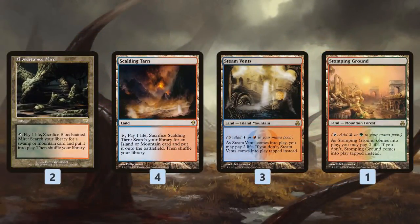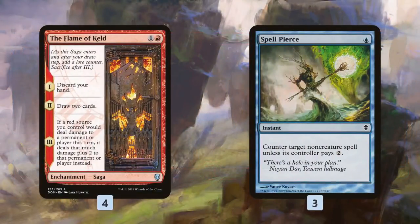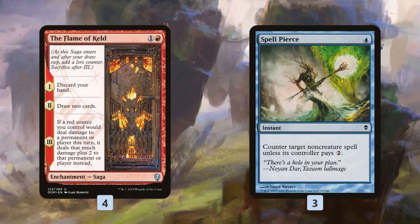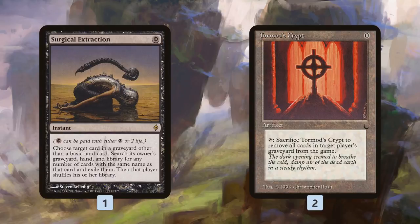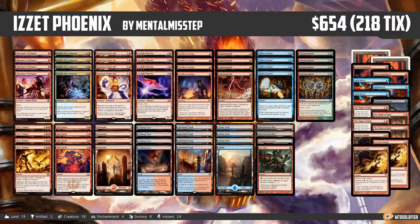Mana base-wise, we have some Fetch Lands, Shock Lands, Fast Lands, and Basic Lands. In the sideboard: Flame of Keld for more grindy card advantage, doubling up our damage and really scary with Arclight Phoenix; Spell Pierce to slow opponents in combo matchups and protect our spells; Surgical Extraction and Tormod's Crypt for graveyards; Grim Lavamancer for removal that works with all the cards we're dumping in the graveyard; and Ancient Grudge for artifacts.